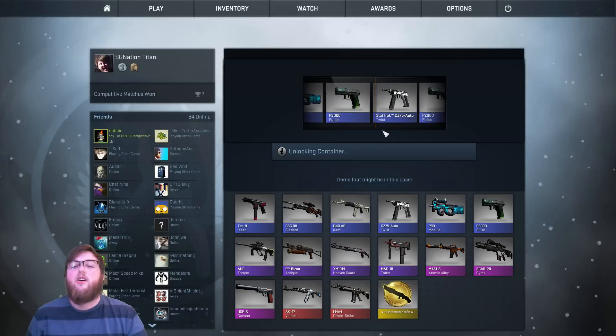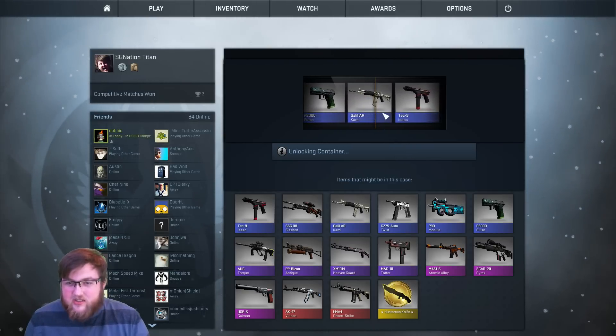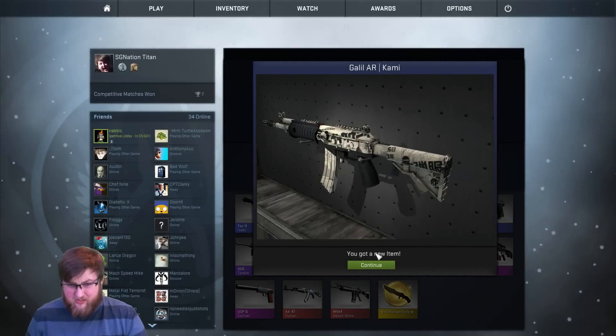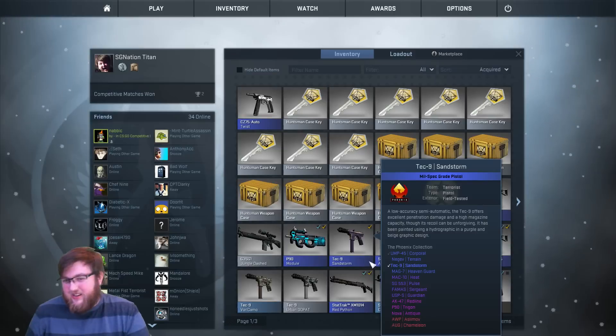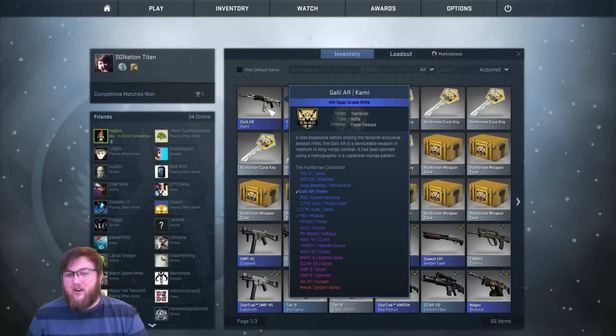Come on, something good. And we got a Galil AR. This one's not too bad either. It would have been cool if I got that other Tec-9 though. This one's pretty sweet looking. So that's number two — Field Tested, could be better.